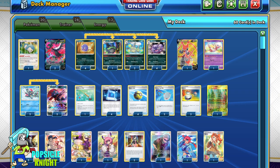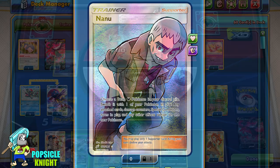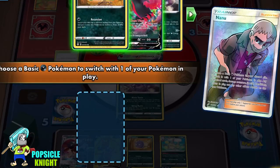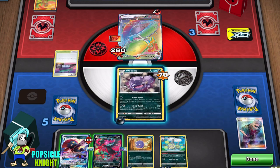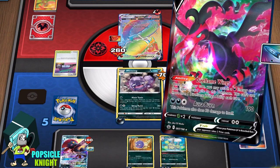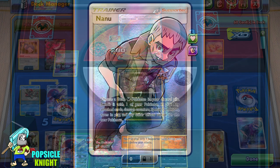I also have Nanu in this build. This card allows you to switch one basic dark Pokemon from your discard pile with any one of your Pokemon in play. Any attachment, special condition, or effects will be retained by the new Pokemon. This is great for switching one of your bench warmers — for example, if you have Galarian Moltres V in the discard pile, you can use Nanu to switch it with one of your other Pokemon, and then use Galarian Moltres V's ability to accelerate energy that same turn.